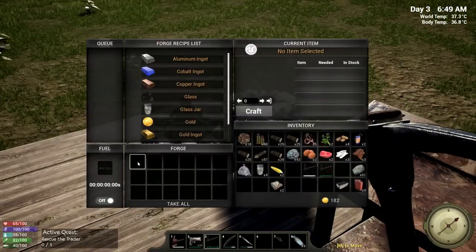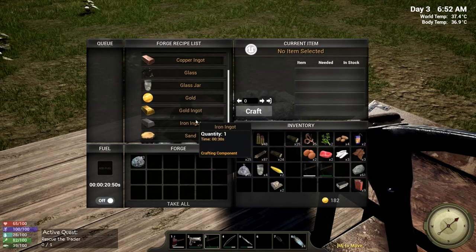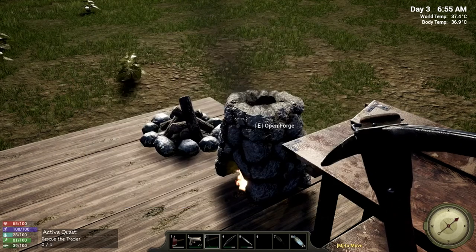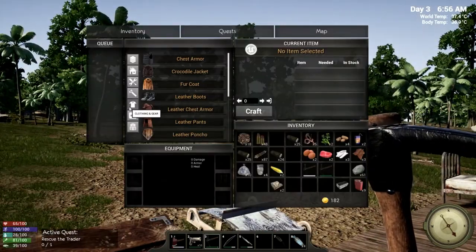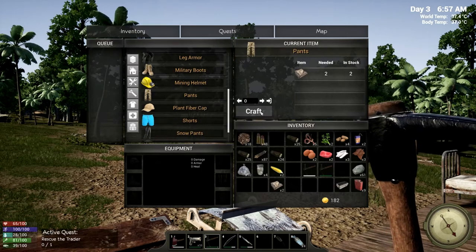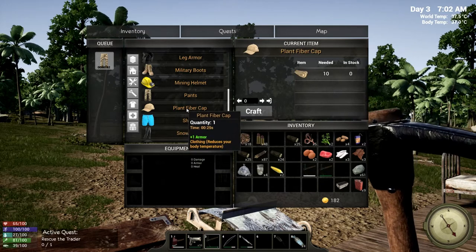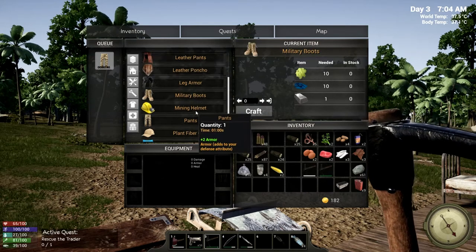Let's put this in the forge — we need a stack of wood — iron ingots — and there's the eight we needed. While that cooks up, let's take a look at our personal crafting. We can make some pants — gives us two armor, a little bit of protection. And there's a plant fiber cap — we need 10 plant fiber for that, which won't be hard to get.